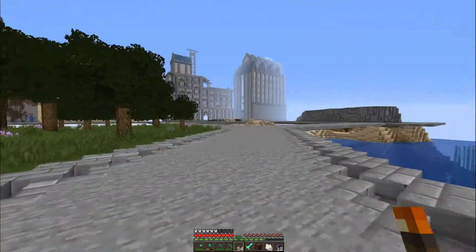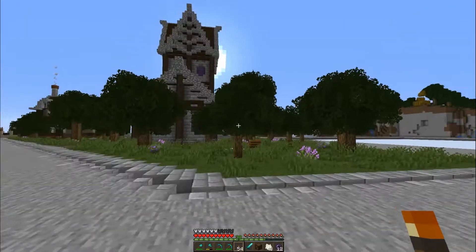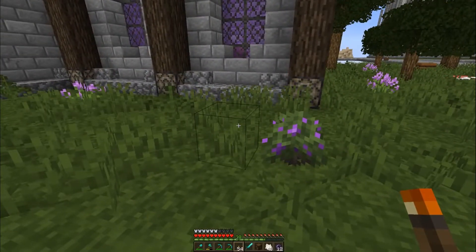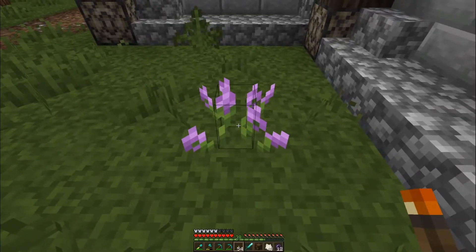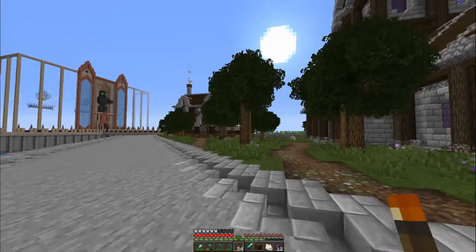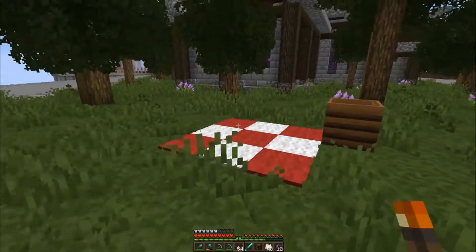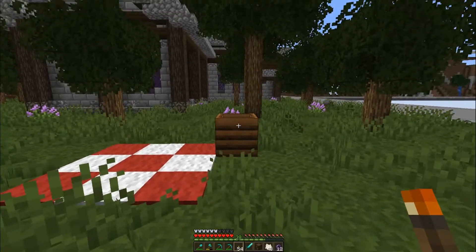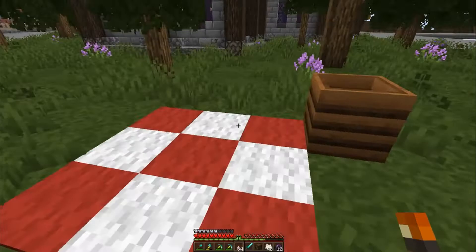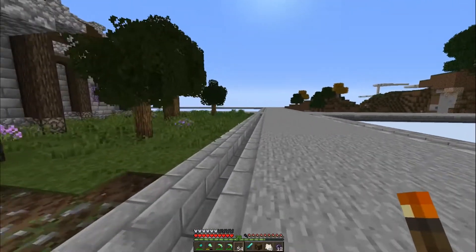My recording time was getting a little long so I went ahead and finished this area up. As you can see we've got little pops of purple all over the place - we've got berry bushes which are purple in this texture pack, and alliums which are lavenders in this texture pack. I thought purple would go really well since we've got the church at the end. I also added in a little picnic area with a picnic blanket and baskets, and little pops of purple throughout.